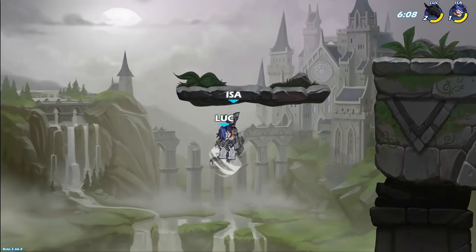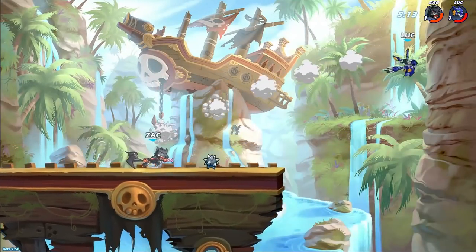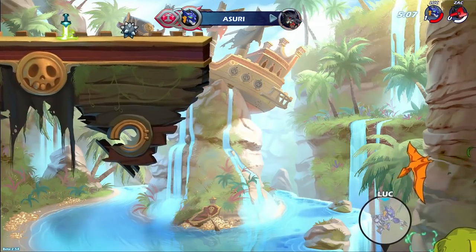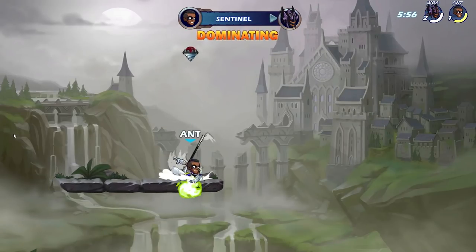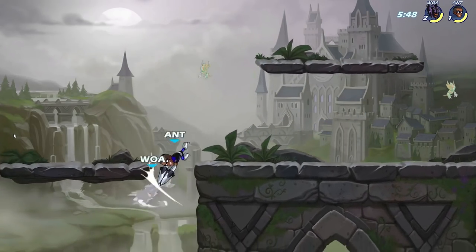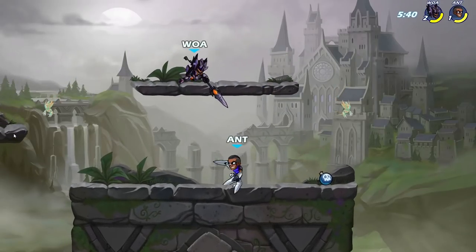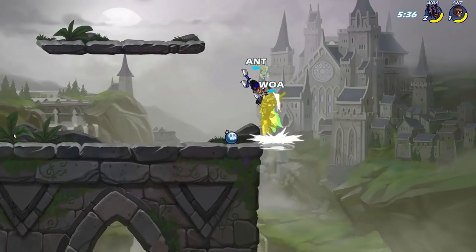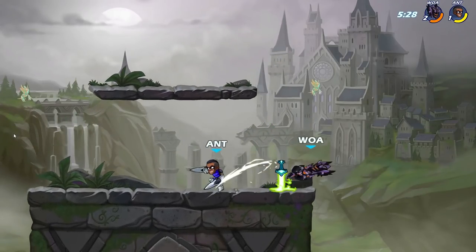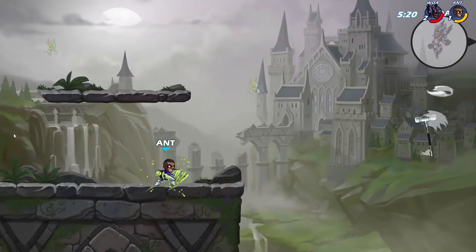Now let's look at advantages and disadvantages for the controller — I use an Xbox 360 controller, but this applies to all controllers. The biggest advantage is that it is easier to aim when throwing items. Another pro, which is opinion-based, is comfort — I find it much more comfortable holding the controller in my hands. I can lean back in my chair, be far from the TV with a wireless controller. It's also easier to travel with and bring to a friend's house.